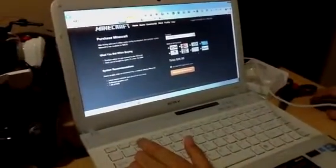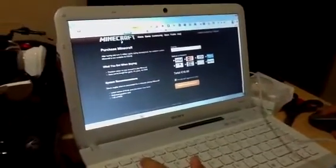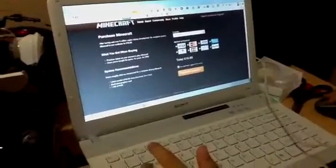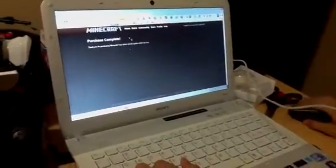Okay, what you want to do is go to PayPal and then agree. After that you go up here, and then you delete that 'game' part, and then you put in 'success', and then it says 'purchase complete'.